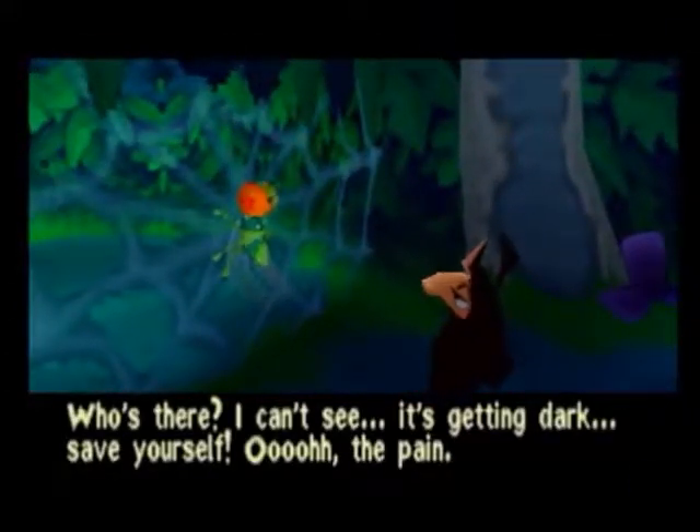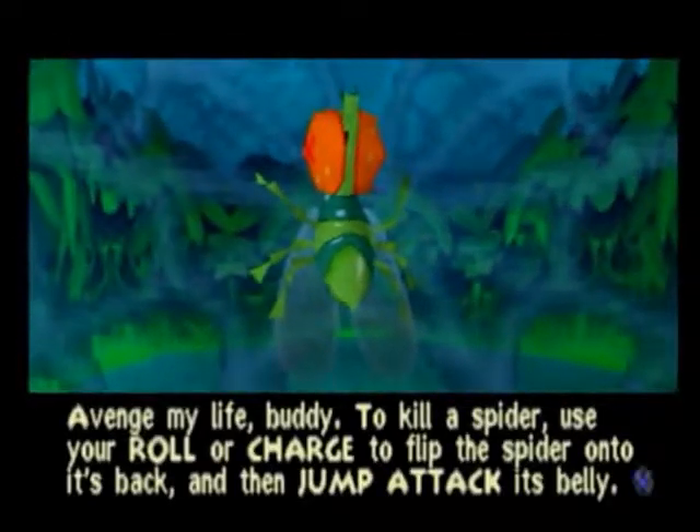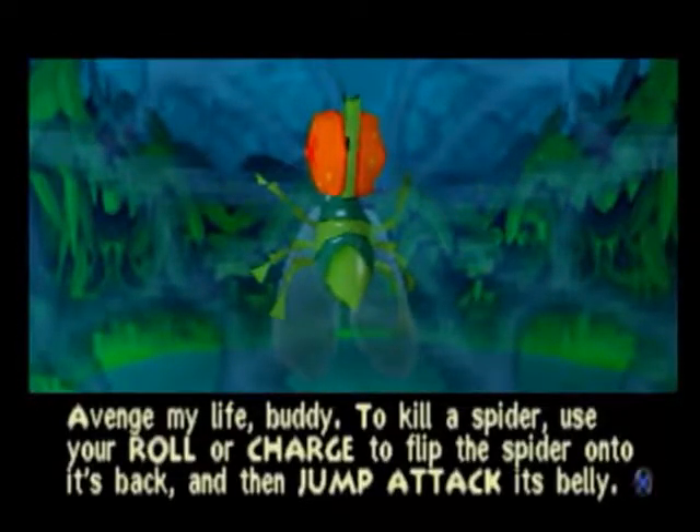'Who's there? I can't see. It's getting dark. Save yourself. Oh, the pain. Arrange my life, Bobby.' The tip says: to kill a spider, use your roll or charge to flip the spider over, then jump attack it.